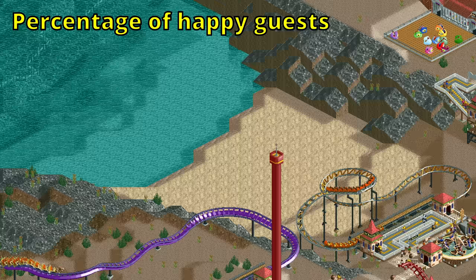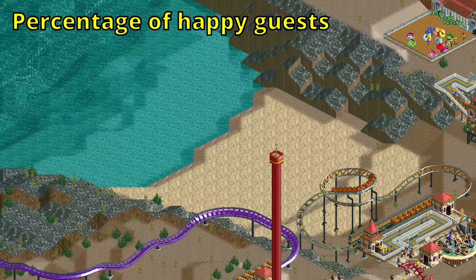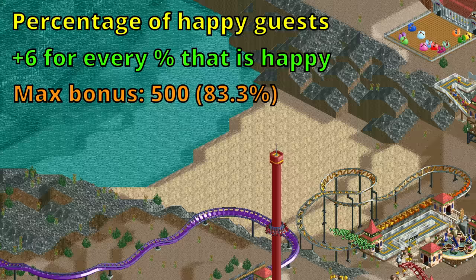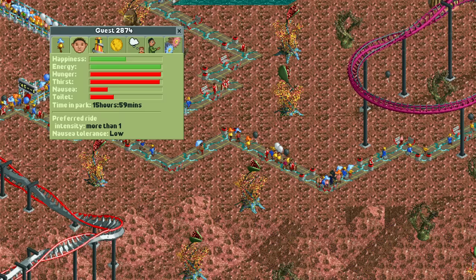Having a large number of guests alone doesn't mean your park is any good, which is why the percentage of happy guests is also very important. In fact it's by far the biggest positive contributor to your park rating. When everyone is unhappy you get 0, and then you get 6 extra for every percent of your guests that is happy, until 83.3%, at which point you reach the maximum bonus of 500.